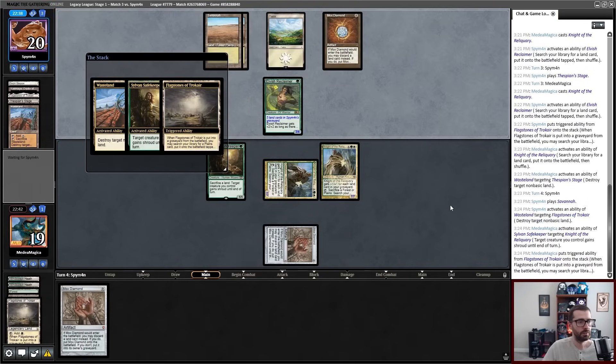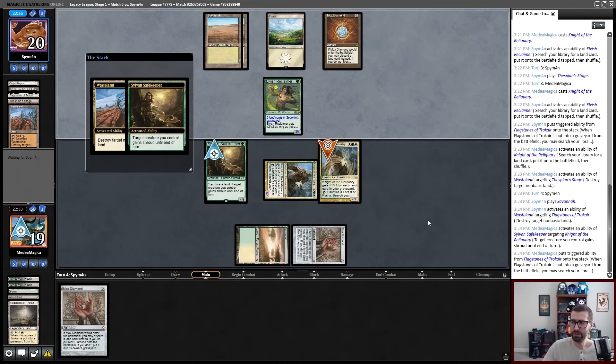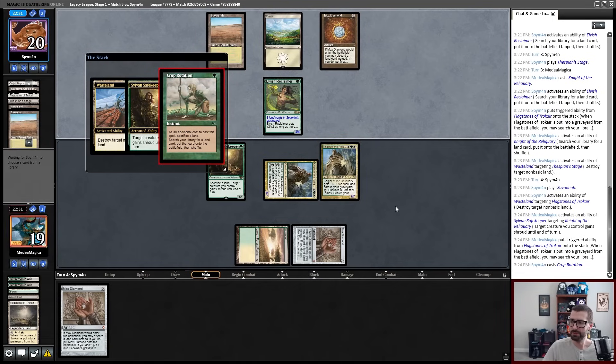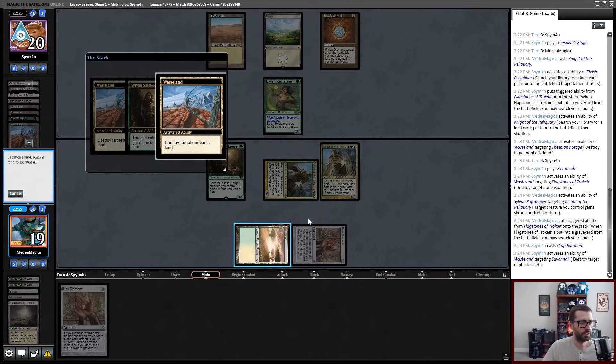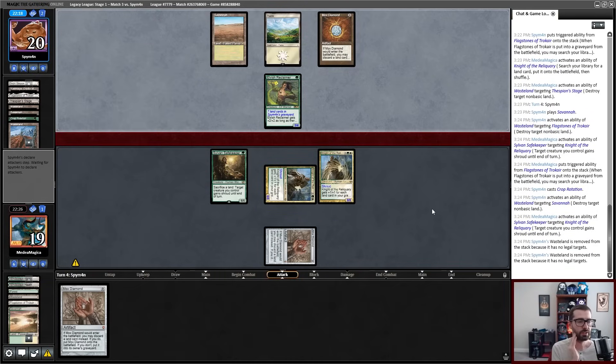Pick up a Savannah, I think. Possible there's a second Wasteland coming. There is. I will give the second Knight Shroud. And now my goal here is to just two-turn my opponent with Knight. I guess Bojuka Bog's a problem. Yeah, if my opponent has game one Bojuka Bog, then these aren't as big as I want them to be. Any forest or plains is fine. So if my opponent has game one Bojuka Bog and I attack in with these Knights, I lose one Knight. That is incredibly awkward.